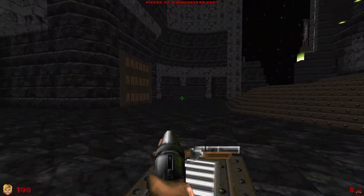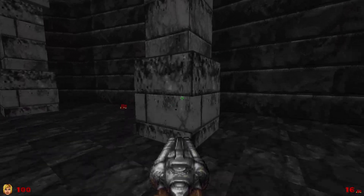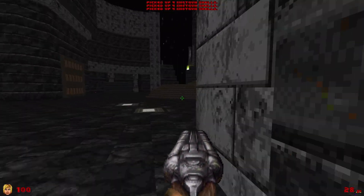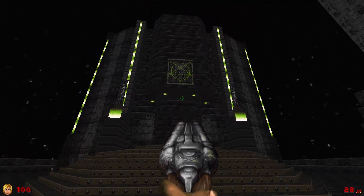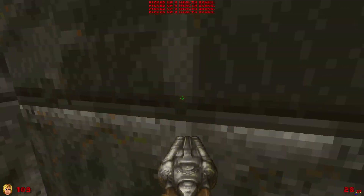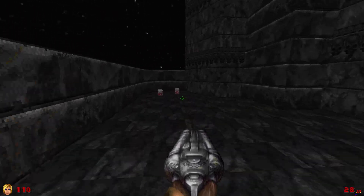Hello everyone, this is Matt and welcome to the 10th and final part of my DB34 Luminous Gloom playthrough with Rive Head Stone. This is map 10, Luminous Gloom. It's really more just a credits map, so it's gonna be a pretty cut and dry one.